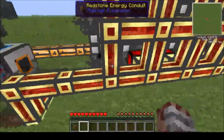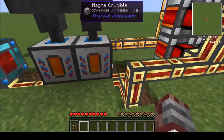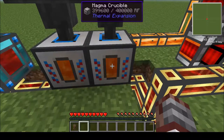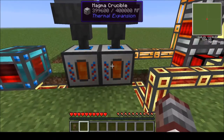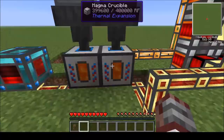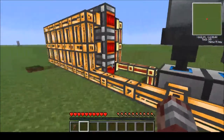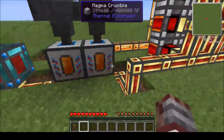The dynamos go into these power cables, and you have the cables going over to whatever machines you have. But you want to have them first going into the magma crucibles — that way they have unrestricted power flow. They're the first things to get powered, because you need these to stay on. What the crucible does is melt down whatever block you put in it into a liquid version. In this case we're using netherrack, because that gets melted down into lava, which then gets piped out the back and into the dynamos. That's how the dynamos get fueled by the crucibles.